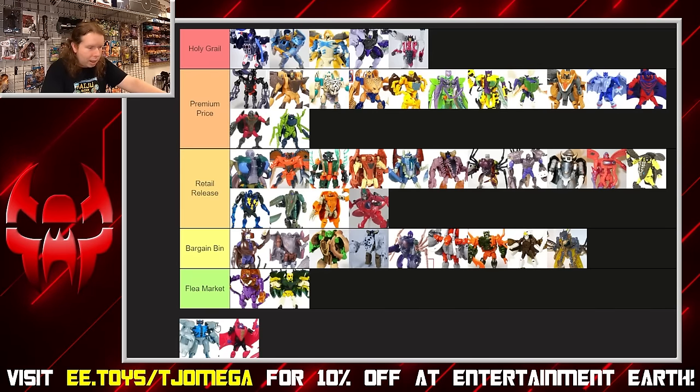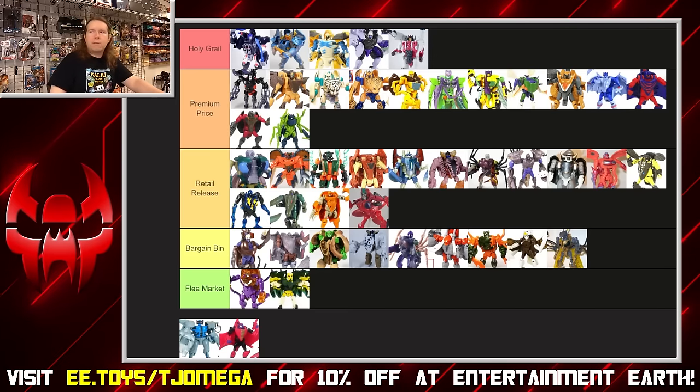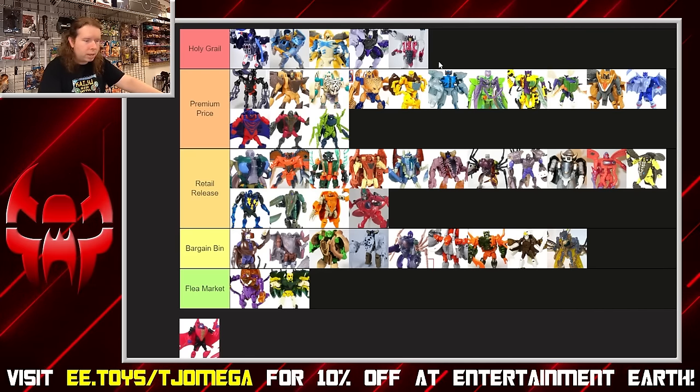Wolf Fang — we've already seen a redo of this toy that's better than the original, and Canine does the sculpt better. The mold itself as a Beast Wars toy is really, really good, but then you have just a kind of dull wolf deco. You can make a wolf look really cool — look at the Telemocha repaint, that's a really cool take on this toy. But here it's mostly flat blue, the robot carries over flat gray, and there's no airbrushing to make the fur look natural. The mold is good, but the deco drags it down, so I can't put it at holy grail — premium, because it's still a good toy, just not a good look.